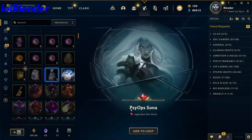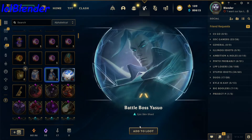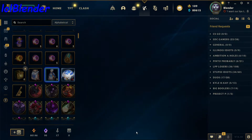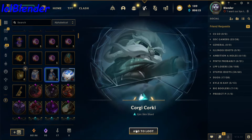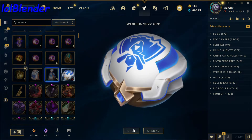Oh, our first legendary of the video — Psyops Sona! I hate this skin though. This is the one without the arms — I hate that, it's so weird. But hey, first legendary of the video, we take those. Battle Boss Yasuo, really cool Yasuo skin, I feel like nobody uses it though. Corgi Corgi — go-to Corgi skin.